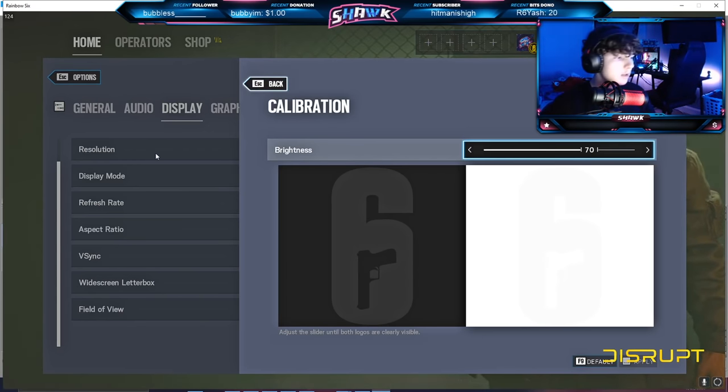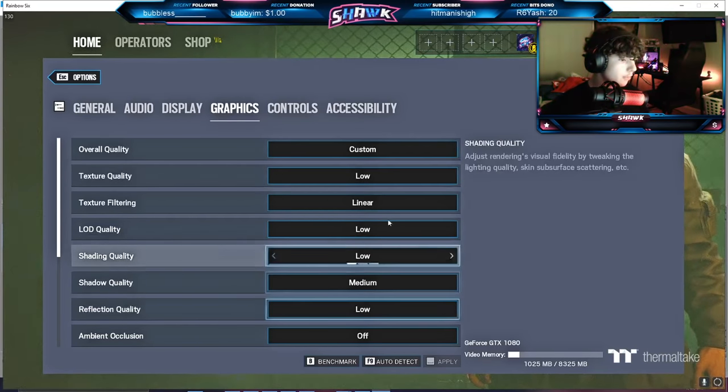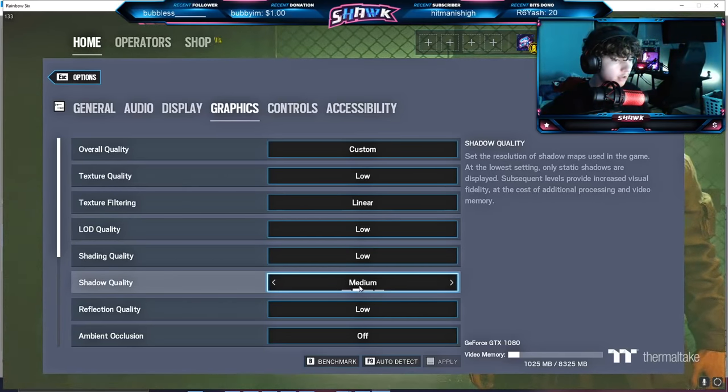My brightness is on 70. For graphics, I use custom graphics so pretty much everything is low or off for the most part, besides shadows. I like to have shadows on medium so that I can have the dynamic shadows.